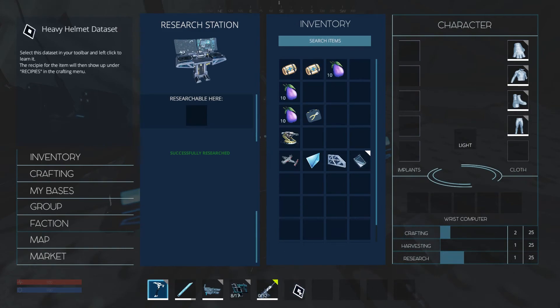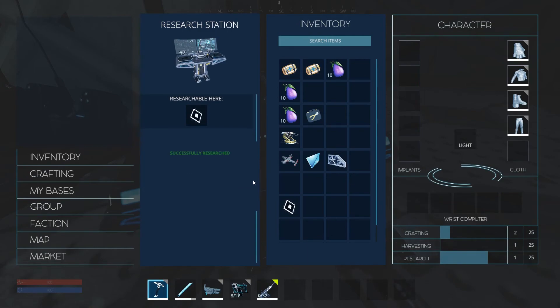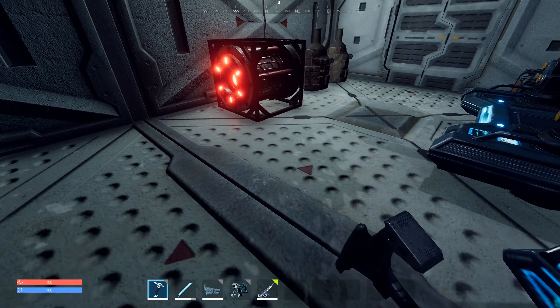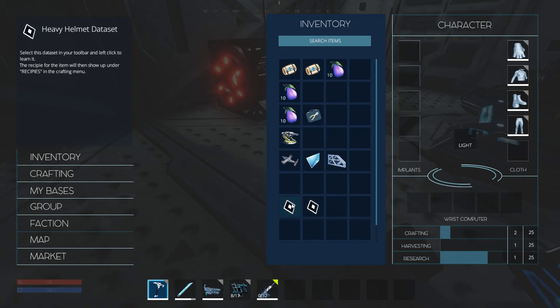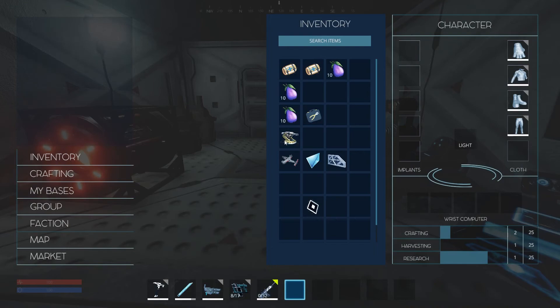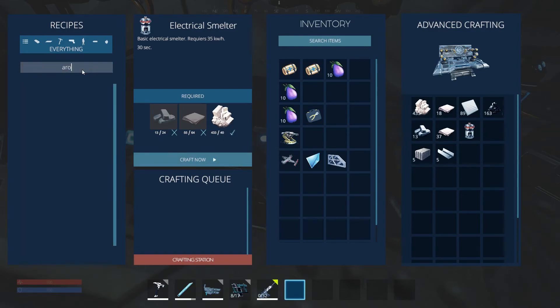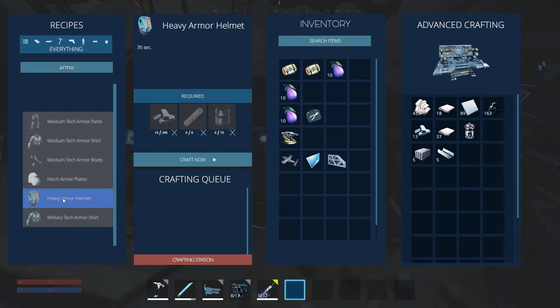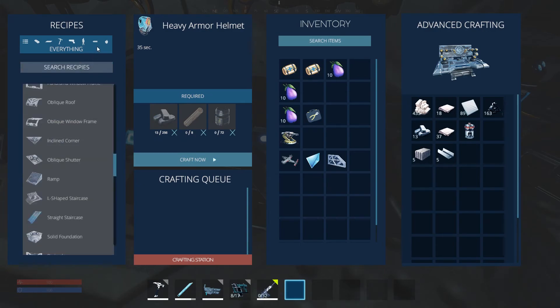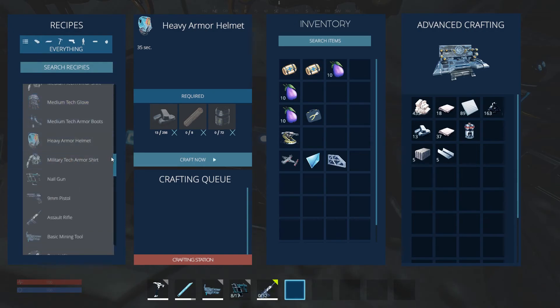We can also learn military tech — 100% chance on that one. Selecting the data set in the toolbar and left clicking seems to have consumed it and allows us to now craft it. So if we come over here to armor, here it is — the heavy armor set. Depleted uranium required — very cool. So we have to do a lot of research; that's how it works. You've got to go raid bases to get research items.